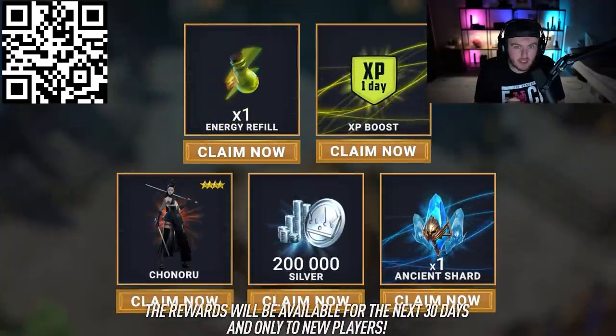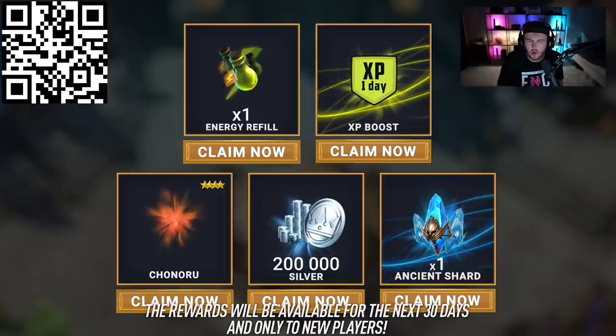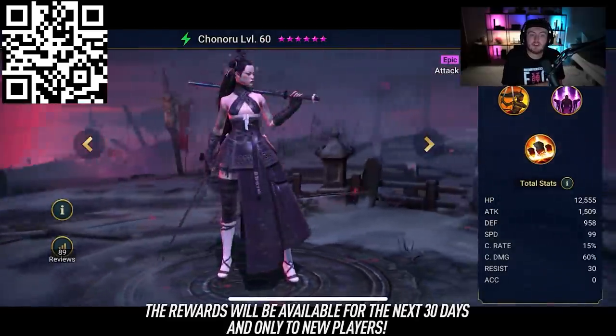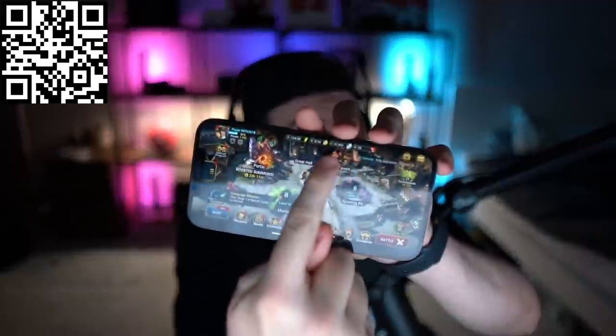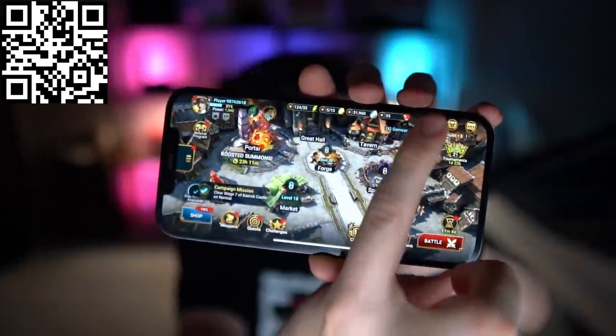There is a ton to do in Raid Shadow Legends, and if you guys want to get a head start, head on over to the link in the description. You'll get an epic hero Chonoru, 200,000 silver, an XP boost, an energy refill, and an ancient shard, just for going to my link in the description. You can also scan the QR code in the corner of the screen. Massive thank you to Raid Shadow Legends for sponsoring this video — I was genuinely excited to get this sponsorship because I actually play Raid in my spare time. Make sure to download Raid and get your free rewards, link in the description.